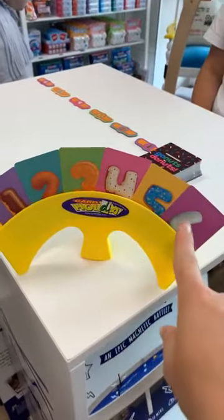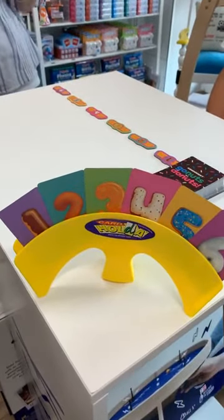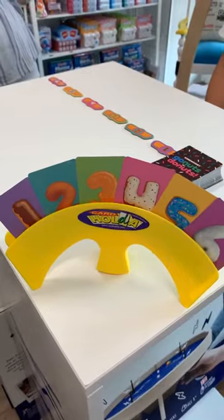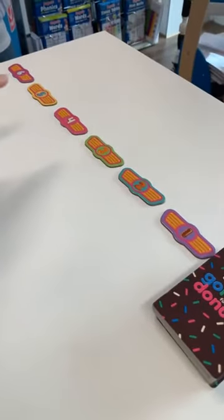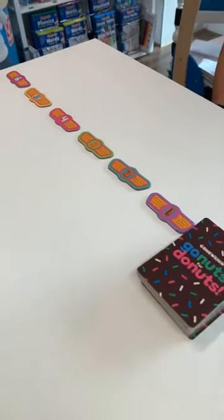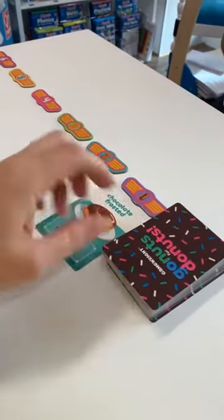So up here we've got different little cards and these stay with us the entire game. The aim of the game is to get the most amount of points. We have different colours across the top, which signify where the different donuts are going to go. I'm going to fill the game board now.